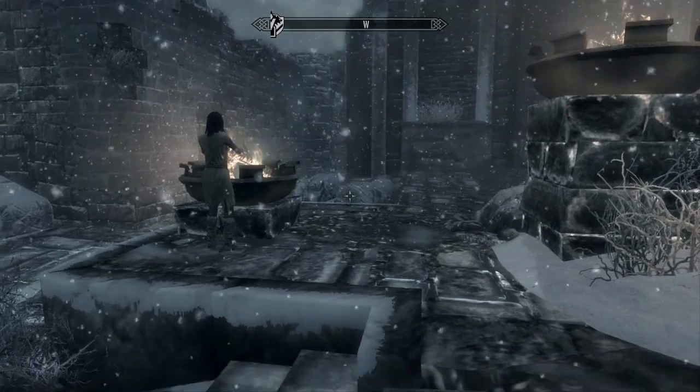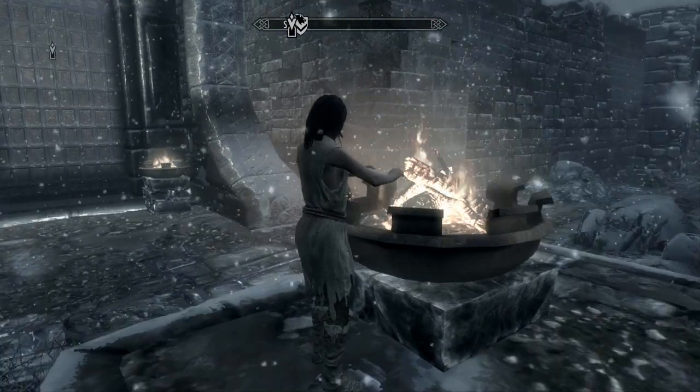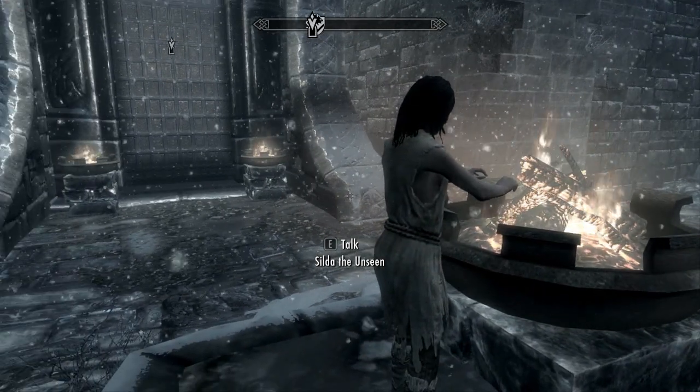The first thing we want to do is go to Windhelm — it's this town over here on the map. Once you are there, you need to find this NPC, Silda the Ensign. She basically can train you in pickpocketing.